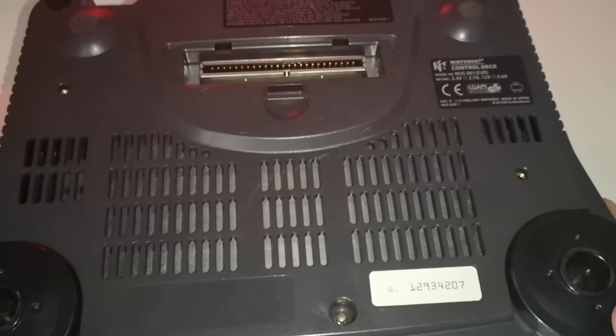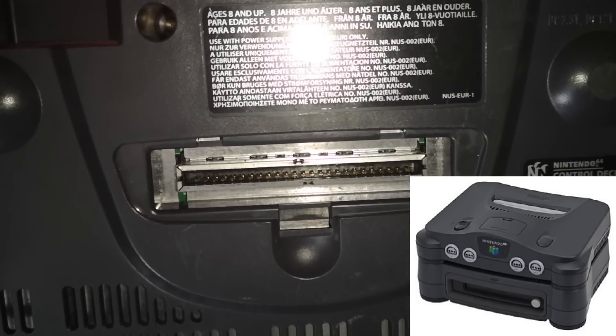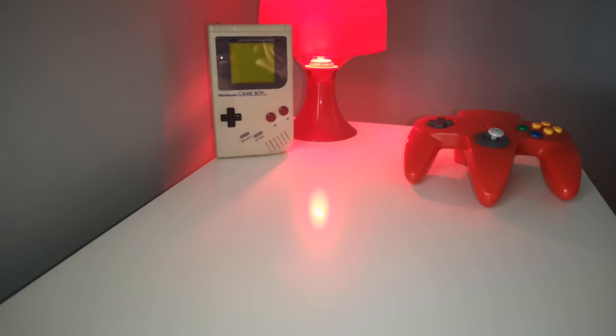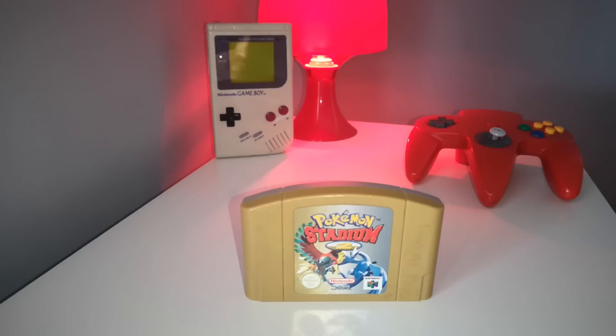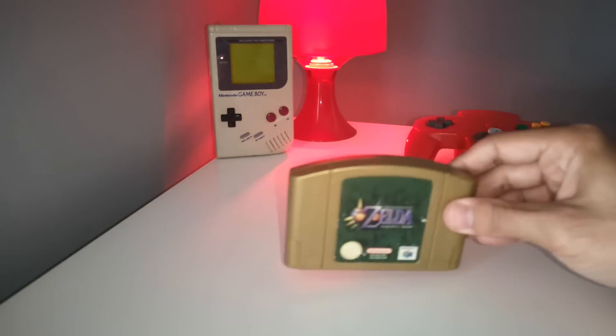Let's go to the right side. I don't remember exactly what it was, but it was in some other space. Let's see the games. Pokemon Stadium — the cartridge is green. Let's go to the next one.